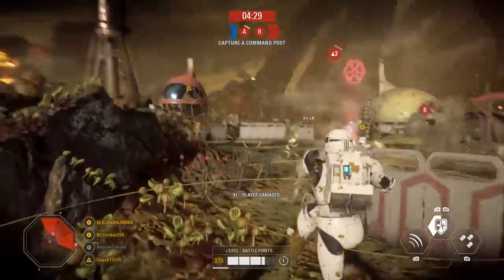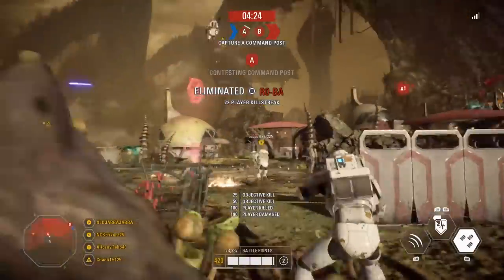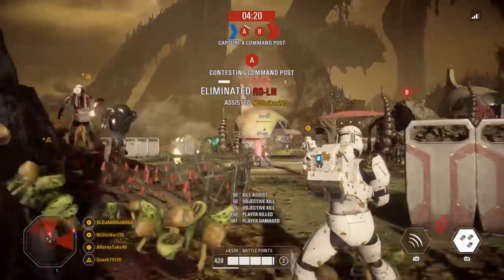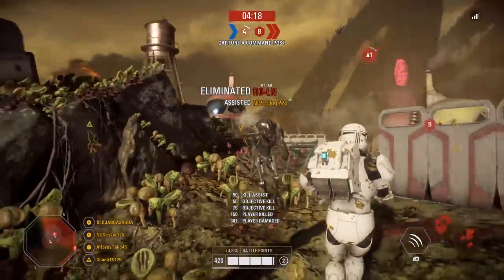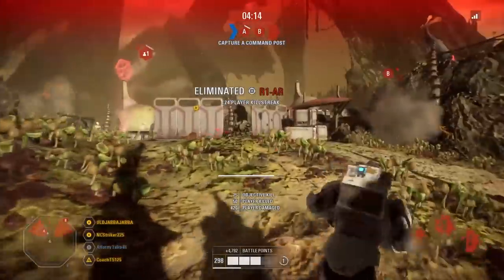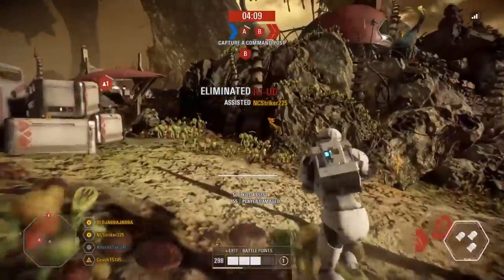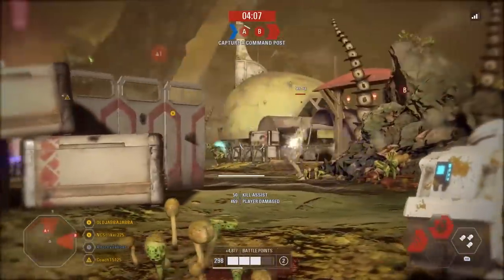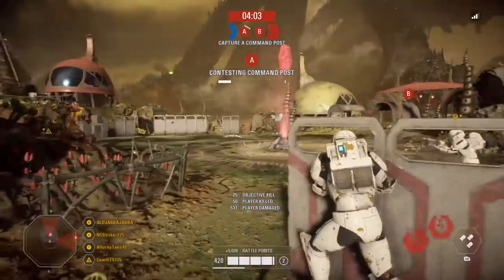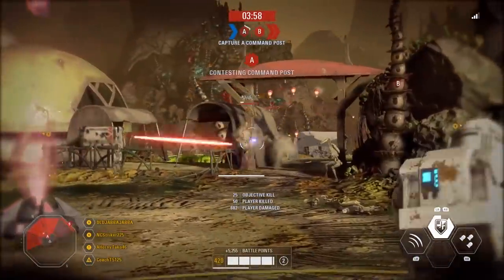Starting out with health, the Clone Commando has a default health pool of 350 HP, which can be upgraded with a certain star card we'll discuss later. 350 base health is pretty much standard for the Enforcer class — a tad lower than the Flame Trooper and Wookiee Warrior, exactly the same as the Droideka and Death Trooper, and a bit higher than the Super Battle Droid. However, the Clone Commando has a health-related ability that easily makes them the tankiest Enforcer in Battlefront 2.